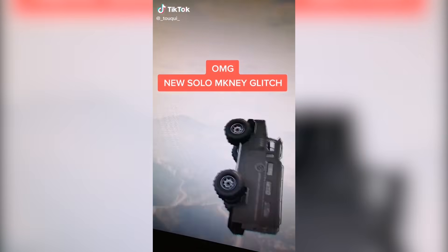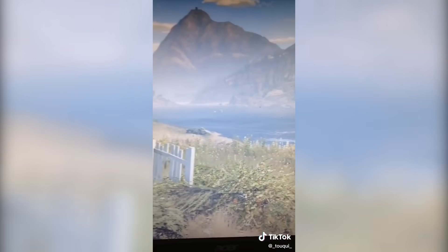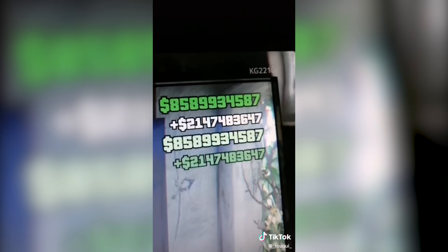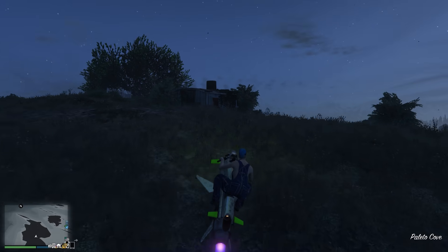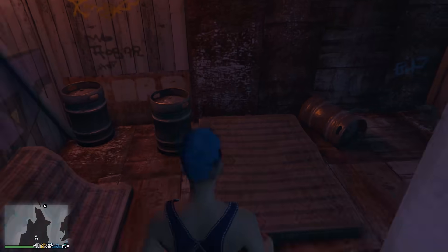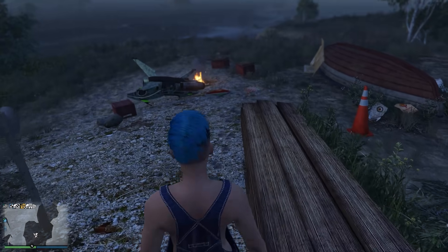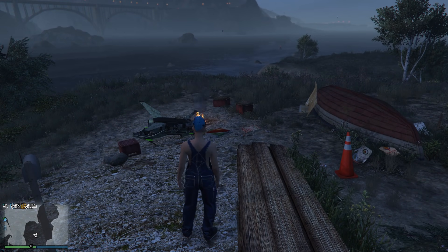New solo money glitch — for this one he wants you to go to this island right here, and you're gonna find a shack. Inside the shack there's gonna be some safes, and he's walking around picking up all the money. We're at the location on the map. There's a shack right here but there's nothing in the shack — nope, nothing. Chances are he's on PC and he's in a modded session, because there's no way you can drop safes like that. Yeah, he's definitely somehow modding.